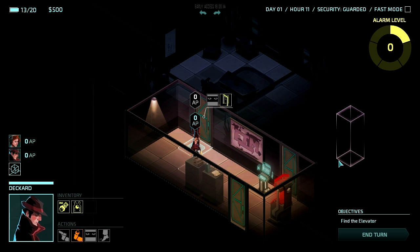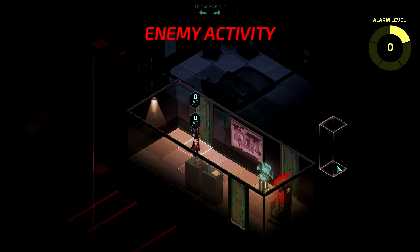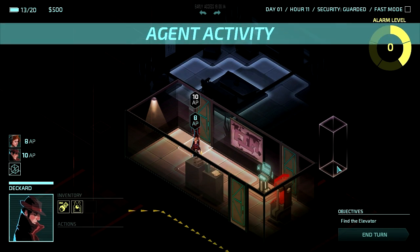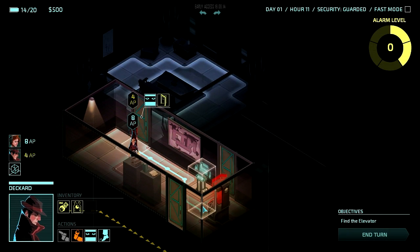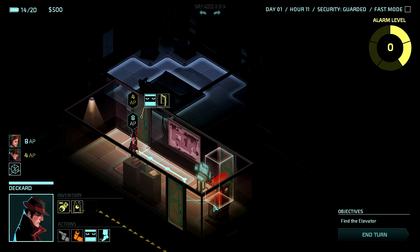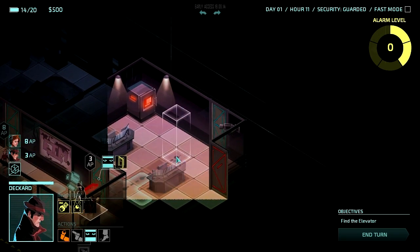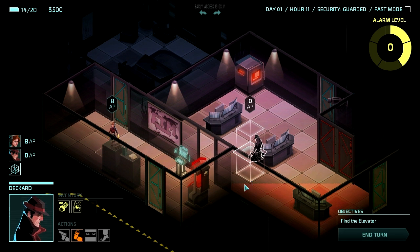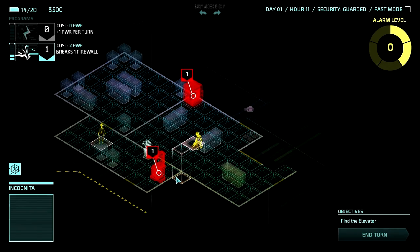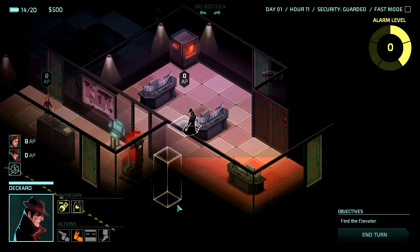Sometimes guards are alerted by an open door, sometimes they're not. I don't know if that's just a random chance or just the early state of the game. We've got a guy just outside this door. Let's get Deckard over here and have him peek around. So far so good. It looks like there is a camera here — I just can't see it for some reason. Oh, there it is over there — there's the camera. But how is that camera being seen?